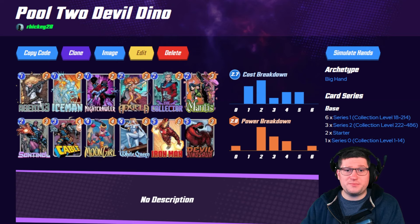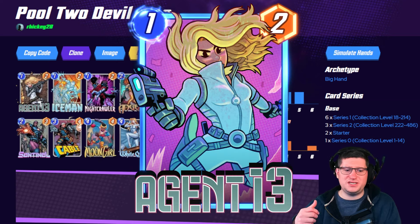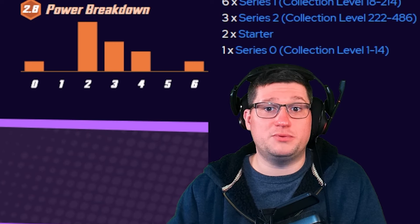And presumably on turn two, you're playing the Collector, which is going to get buffed by Moon Girl, Agent 13, Mantis, Cable, and White Queen. Generally speaking, Devil Dino decks are very, very strong in pool two.